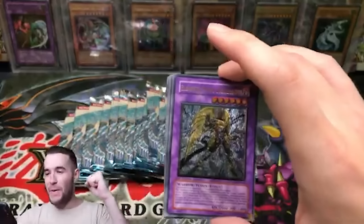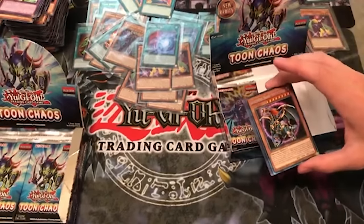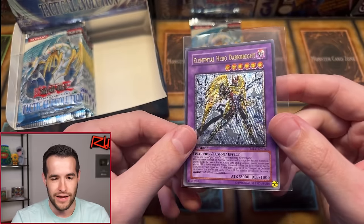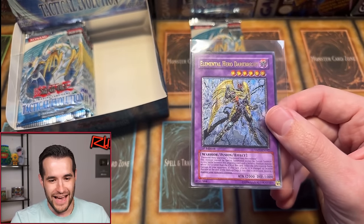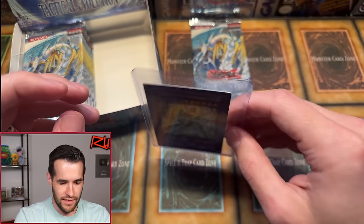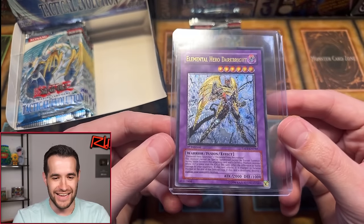Elemental Hero Dark Bright — BOOM! That is so awesome, what a great pull. That is one of the better cards in the set. Ultimate Rare! I've not pulled that since that moment when we did the boom. That is crazy — beautiful card. Nima R, congrats on the Ultimate Rare in this box, probably the only Ultimate Rare. That is huge. Dark Bright has been boomed again!